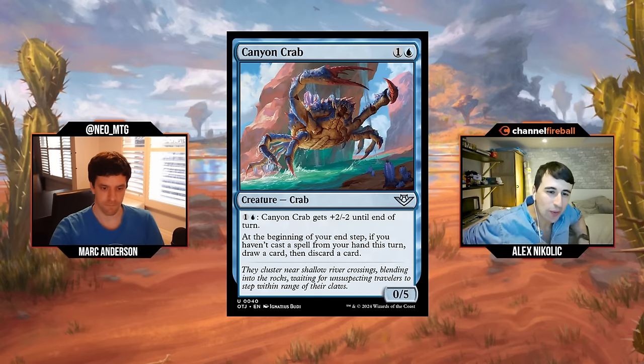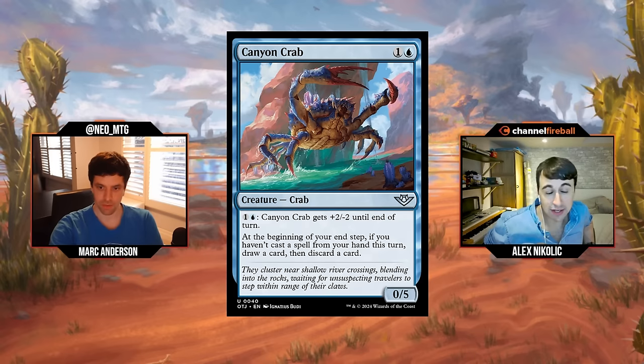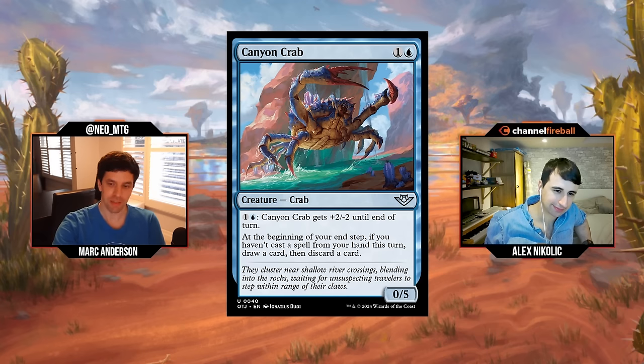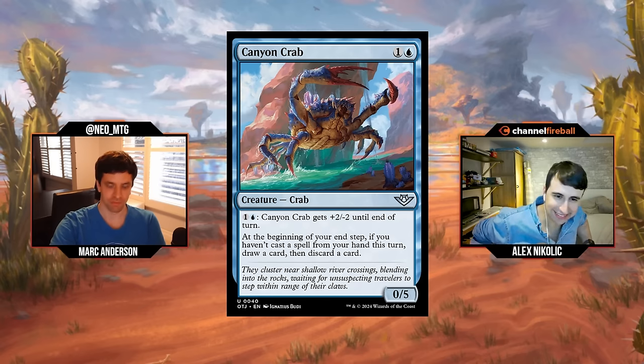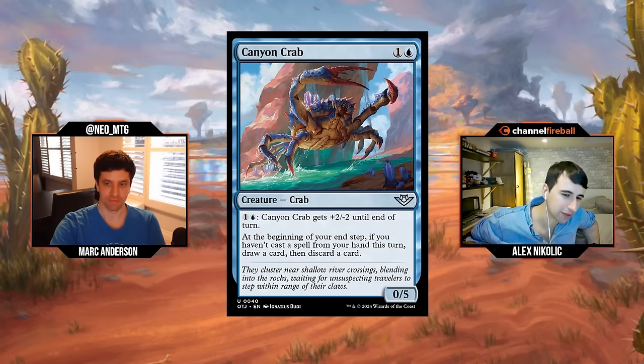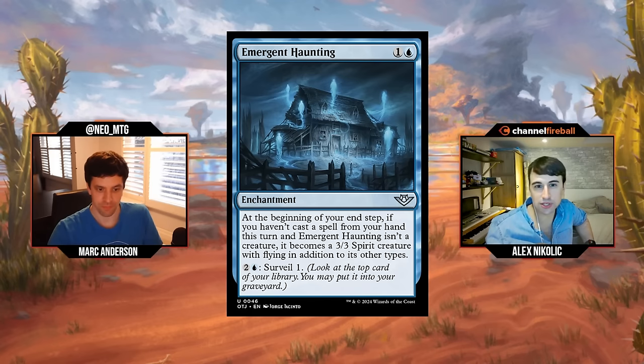Canyon Crab: one and a blue for a 0/5. It's got an activated ability — one and a blue: Canyon Crab gets +2/-2 until end of turn. At the beginning of your end step, if you haven't cast a spell from your hand this turn, draw a card and discard a card — notably not optional. This is my boy for the blue control deck. Five toughness is great and the threat of activation means it doesn't have that issue of being a zero-power blocker — you can pump it up and threaten to trade. I really like Canyon Crab — C+.